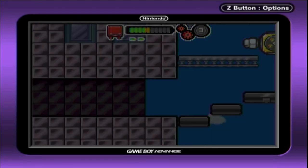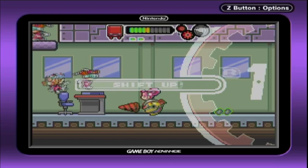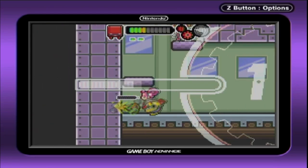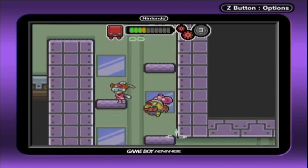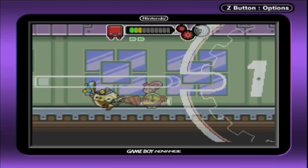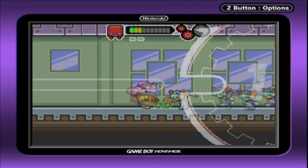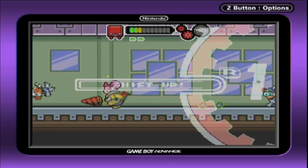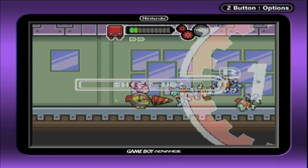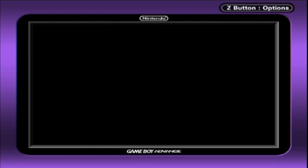Now we're back in another office area — time to trash up someone's office again, like we did in the factory area with Corg's place. Let's knock out this guy, tip this enemy over — and now it's a wave battle! They're coming from over there. Don't tag team up on me — get out of here! That puts a stop to it. I always enjoy those little wave battles.